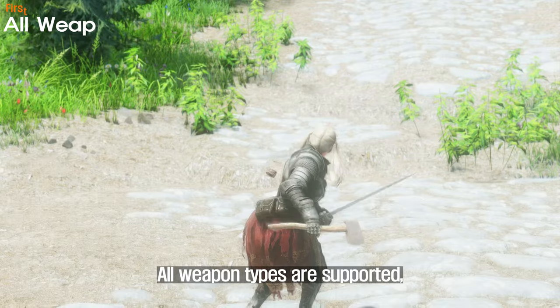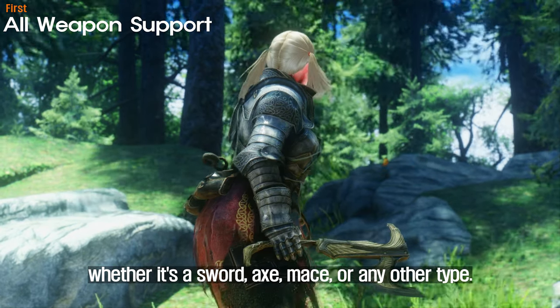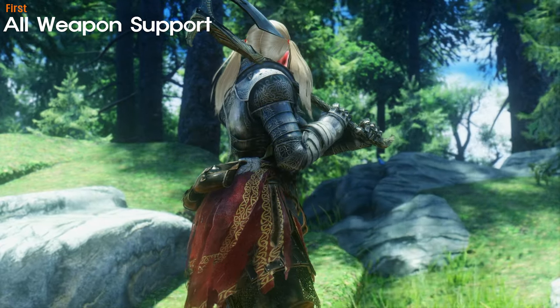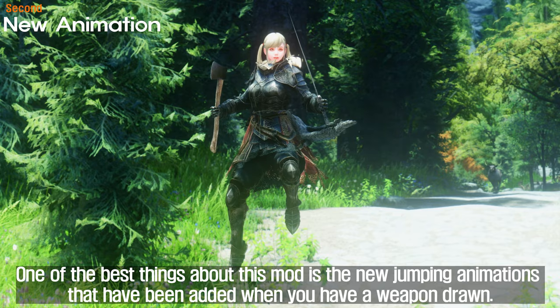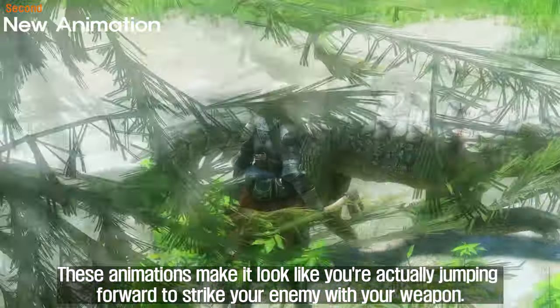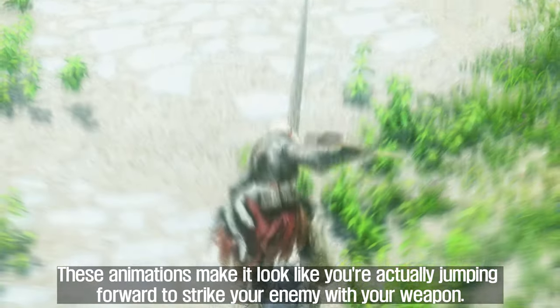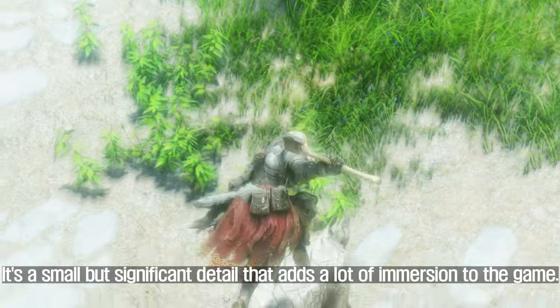All weapon types are supported, so you can perform a jumping attack with your favorite weapon, whether it's a sword, axe, mace, or any other type. One of the best things about this mod is the new jumping animations that have been added when you have a weapon drawn. These animations make it look like you're actually jumping forward to strike your enemy with your weapon. It's a small but significant detail that adds a lot of immersion to the game.